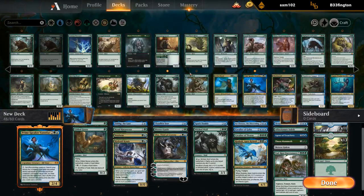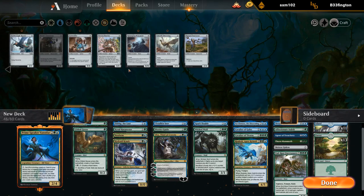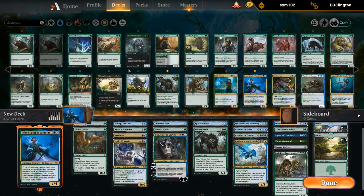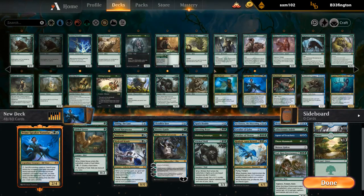Questing Beast and Shifting Ceratops could be fine additions even though we don't necessarily want to sacrifice those. I'm probably also going to play Crashing Drawbridge to give Vanifar haste. We could play these but we might end up cutting them.